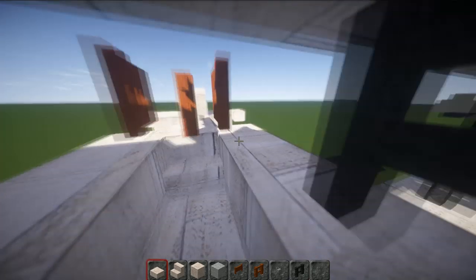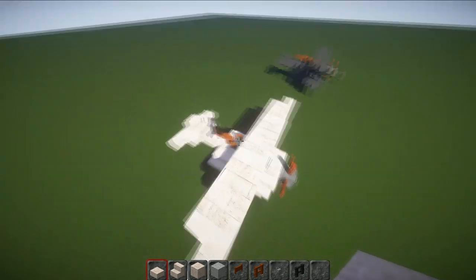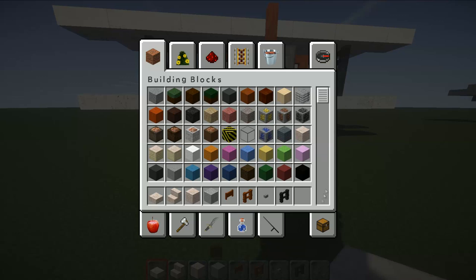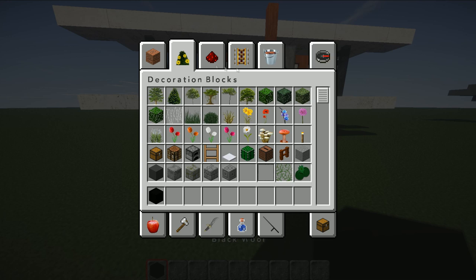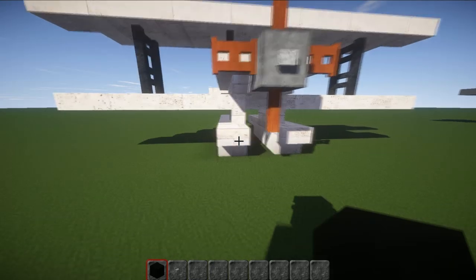That will actually pretty much finish up the plane — super simple! Now I'll show you what you can do to put wheels on it instead. Grab some black wool and buttons — this gives you a variation.